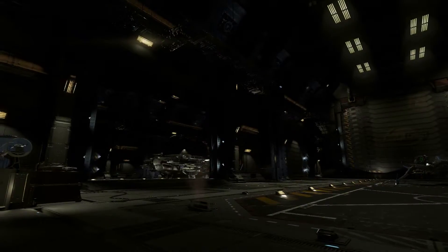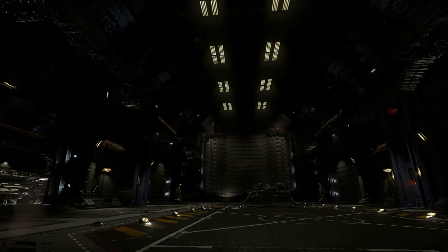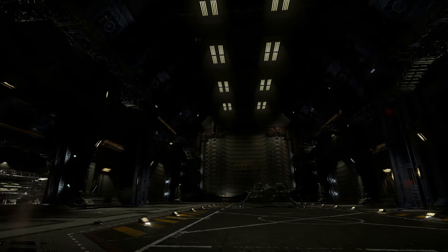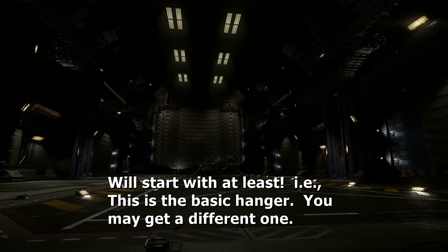We start in my hangar, as you would do if you were looking for the module. This is the Southland hangar, which I haven't featured so far, but it's the basic hangar that, as the current plans are worded, everyone will start with. It's quite nice - I might give you a more detailed tour later on.